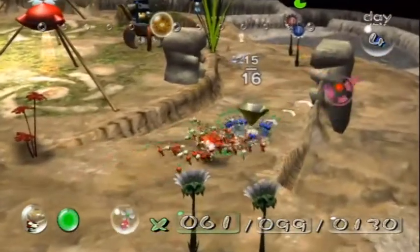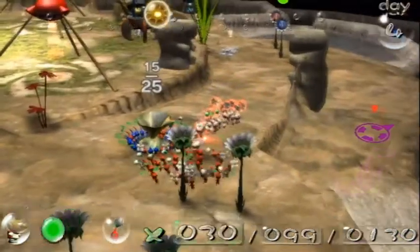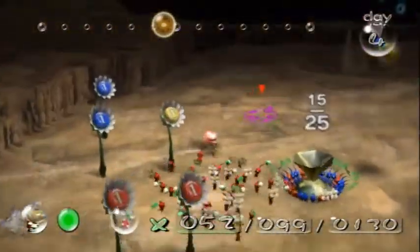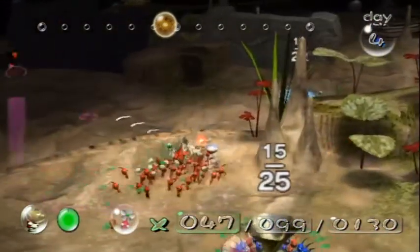We can have a red Pikmin help them out. So far so good — we just about have three ship parts and we're at about noon. That's pretty good. I guess while they're carrying those ship parts back, it wouldn't hurt to hop down here and get some nectar first.